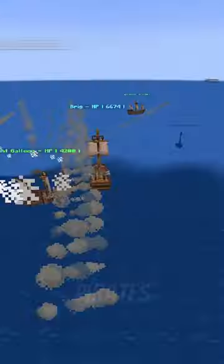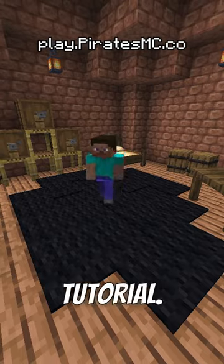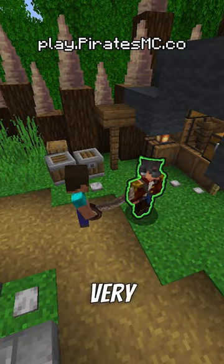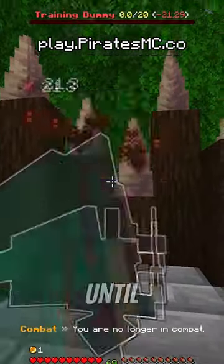This is how to get started on our brand new Pirates RPG Minecraft server. When you spawn in, you'll be prompted to go through a tutorial. Once you start, the first thing you want to do is visit the NPC Sally Sharpwater. Talk to her and she's going to give you your very first cutlass. Bring that cutlass over to the dummy nearby, and whack it until it falls over.